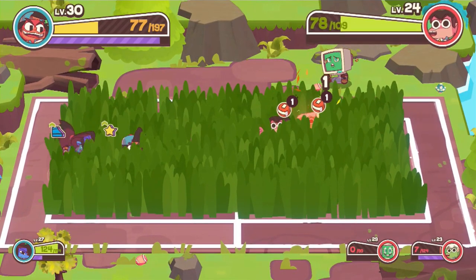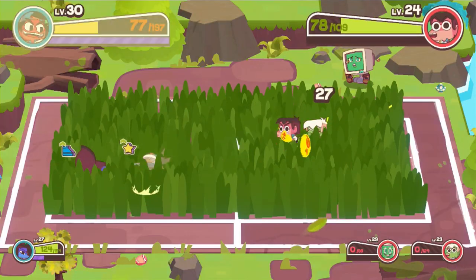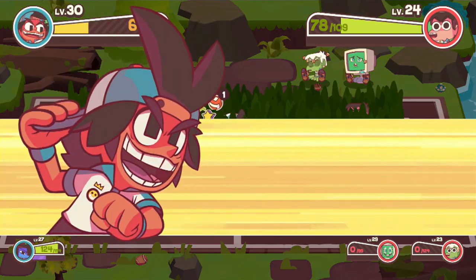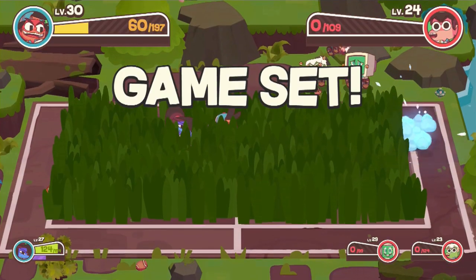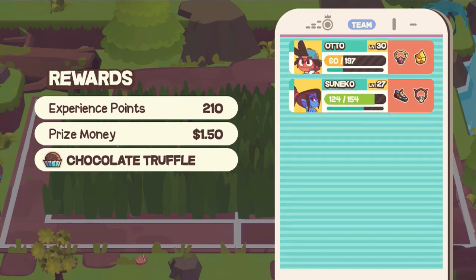This is definitely something where you have a huge advantage, because I don't think the AIs are programmed with this whole vision thing. Like they're just programmed to be AIs — they're not actually seeing anything. You threw something. Here, take this. That is a very powerful attack. We got 210 from that. Chocolate truffle.